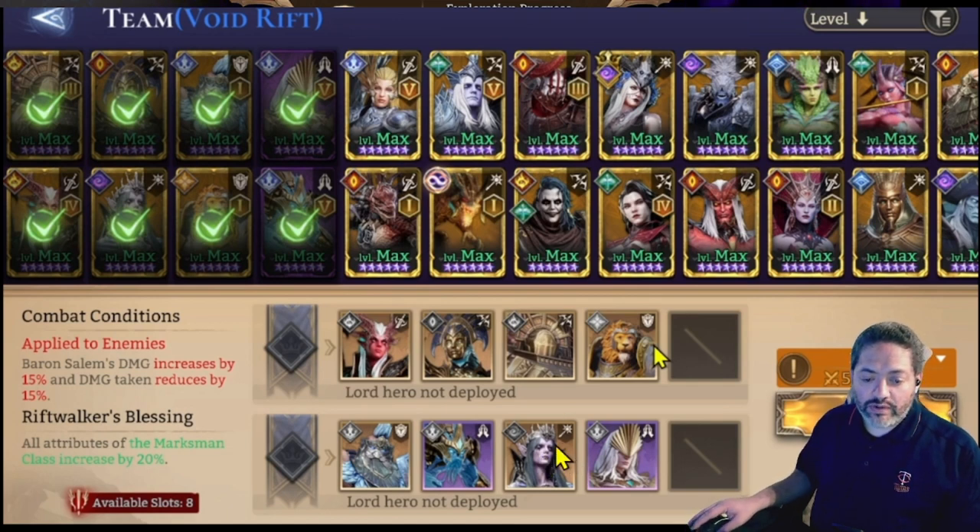I decided to bring my stronger mage — in this case it's going to be Vierna — because she's going to deal with the soldiers coming up from the bottom left-hand side of the screen. I'm bringing in my two tanks, of course, because they're going to be the ones that hold things up so our marksmen can take care of business.